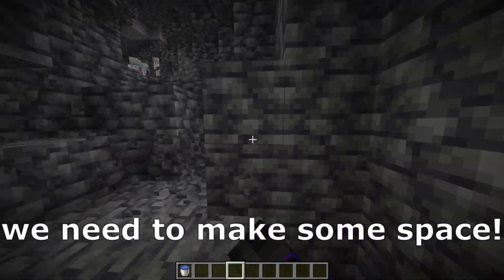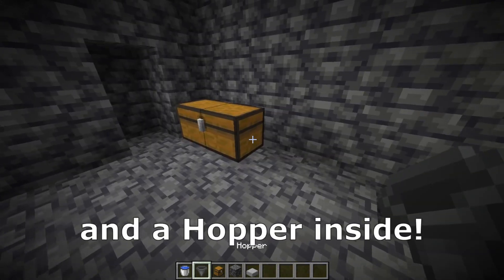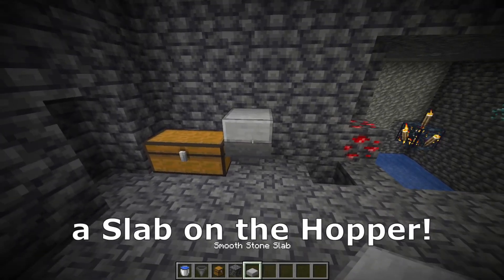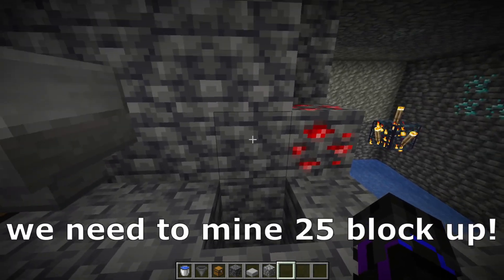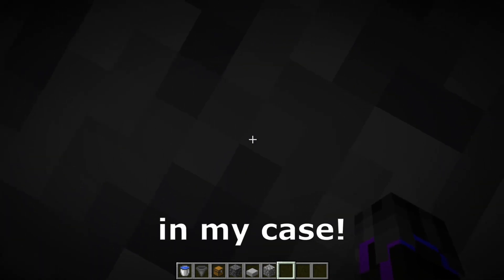On that level, we need to make some space. From here, leave a block and place a double chest and a hopper inside, and a slab on the hopper. From that block, we need to mine 25 blocks up.